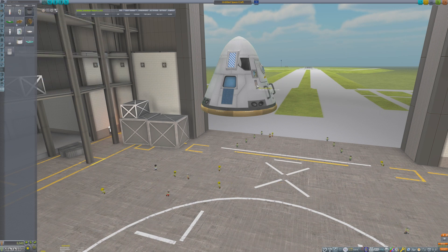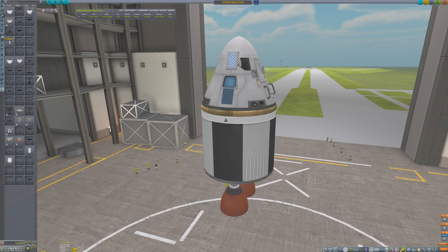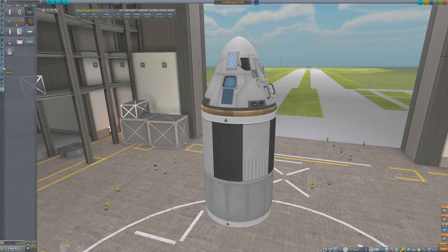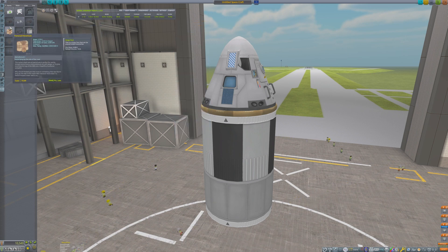The Mark 1-3 capsule is a proven design that has already safely returned Kerbals from the Mun surface. Due to the extremely low gravity on Minmus' surface, this craft can safely land on its engine bells.